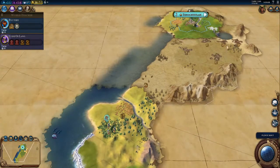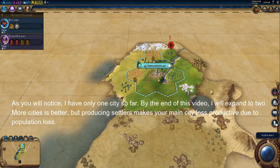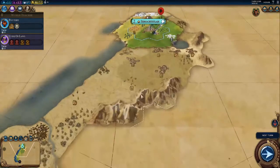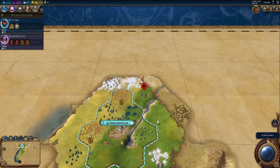It might also be worth your time to look for some Tribal Villages. You're going to want to scout out in every direction right off the bat to try to find the next major civilization so you can go and crush their leader in battle.